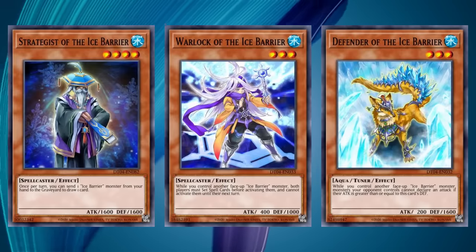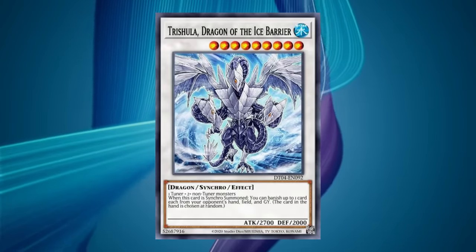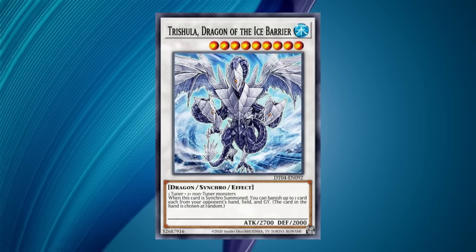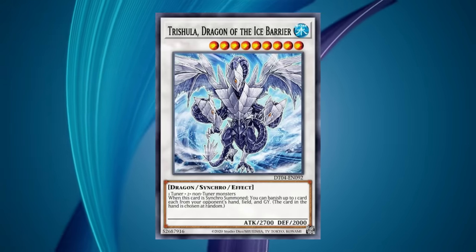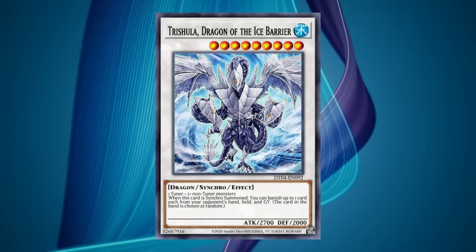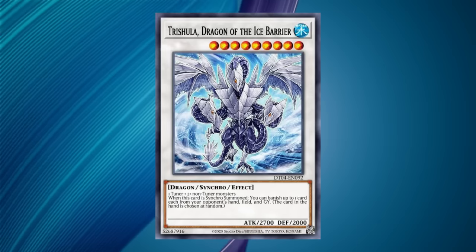Lastly was Ice Barrier, who once again had no relevant main deck pieces, leaving the entire impact for their new synchro — Trishula, a level 9 three-material synchro that, on summon, banished a card from the opponent's hand, field, and graveyard, extremely notably not targeting. Trishula was the primary draw of the set, being arguably the best generic synchro in the format, able to completely blow apart setups going second and hand rip the opponent going first, which became more problematic for many strategies which looked to make multiple Trishulas going first. This would be further accented by the next core set of the year, which would bring the core sets of 5D's to a close while also giving synchros a swan song piece to revolutionize the mechanic one last time.